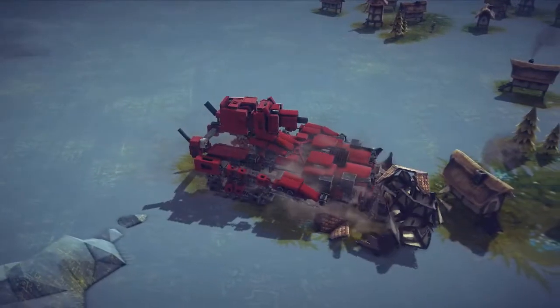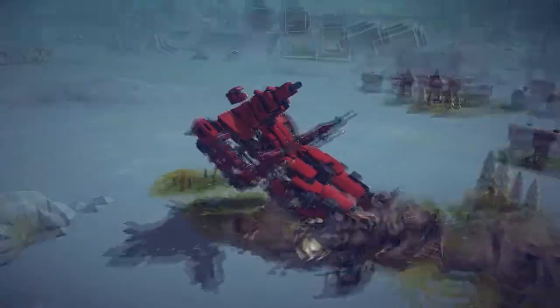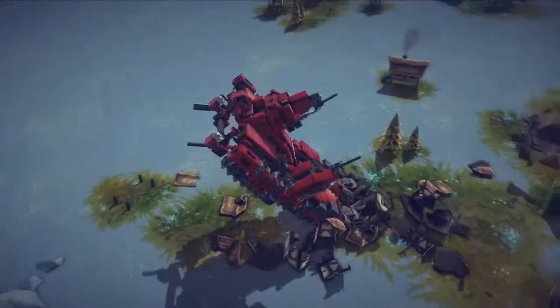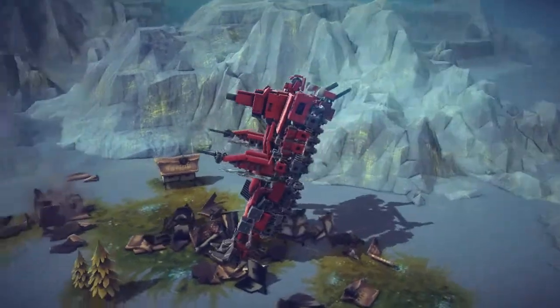Got a couple of houses taken out — beautiful. Let's go ahead and get the transformation going. We just have to hold this button until he's fully standing up. He's slowly standing up. You guys can see his face and his beautiful chest cannon — those are always great. It doesn't seem to be going up too fast; I kind of expected it to be a little bit quicker than that.